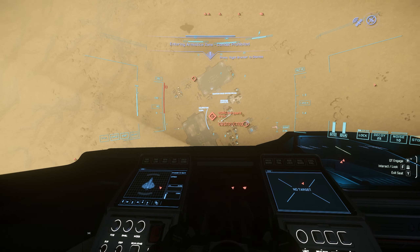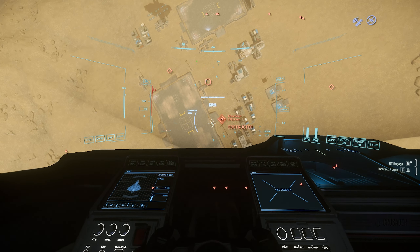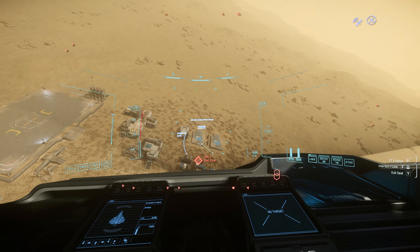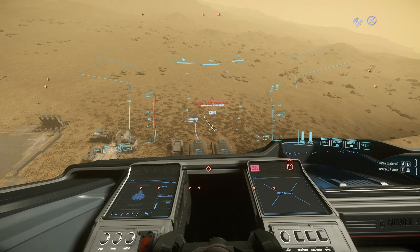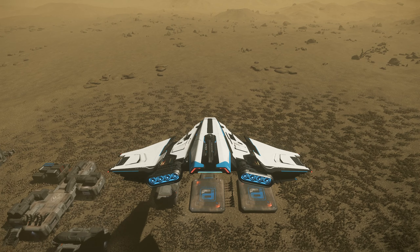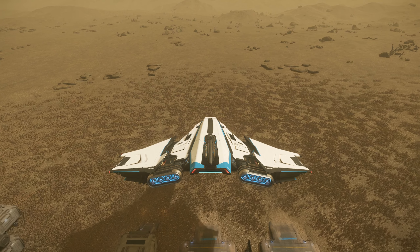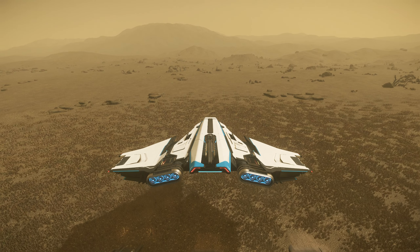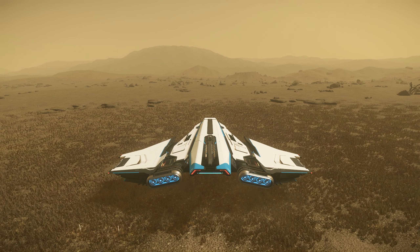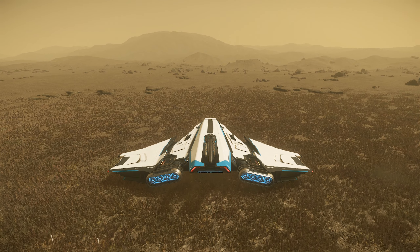We are here to pick up the ROC — this is my first time actually grabbing a ROC from the mining station here in Aberdeen. Let's see where it is — right here. Let's park right in front of it, landing gear out, and land right there. Oh, that's a nice spot.